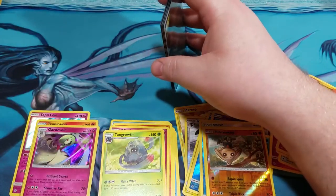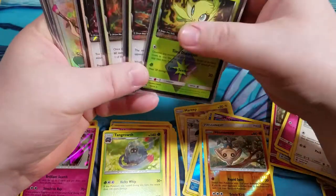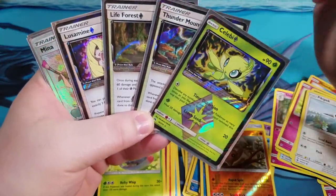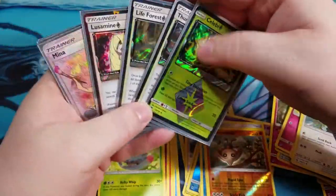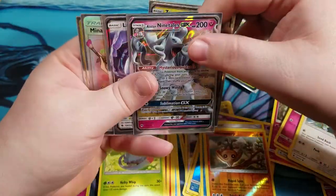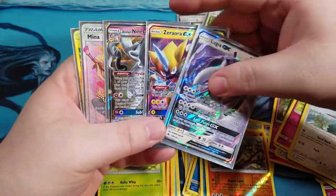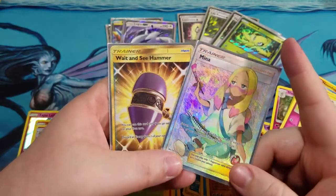Let's go ahead and go through and see how the first box went. We've got four different Prism Stars — no duplicates. We've got a Celebi, Thunder Mountain, Life Forest, and a Lusamine Prism Star. Not bad. And we've got the Zeraora GX, we did get an Alolan Ninetales — very lucky with that one — and a Lugia. And then we did get a Mina and a Wait and See Hammer full arts, guys. Awesome.